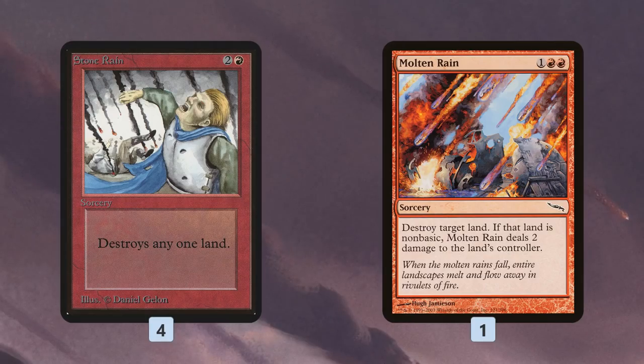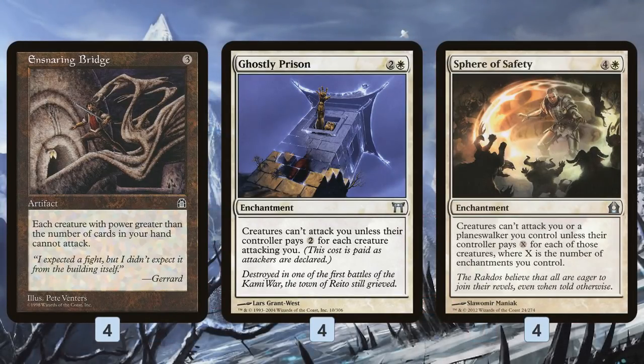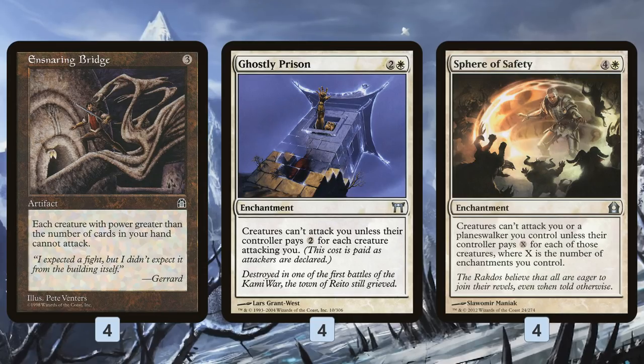So turn 1, a Birds of Paradise effect; turn 2, hopefully Stone Rain; and then we start throwing down lock pieces. This deck is not going to lose to creatures — it has more disruptive cards for creatures than I've seen in probably any deck. 4 Ensnaring Bridge, so when you're empty-handed creatures can't attack; 4 Ghostly Prisons, so creatures have to pay 2 to attack you; and 4 Sphere of Safeties. With these cards, you basically slam them down and it's very likely you will lock creatures out of the game altogether.